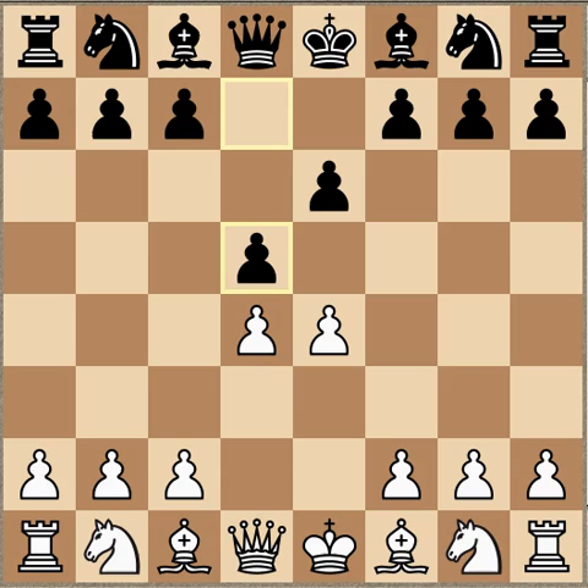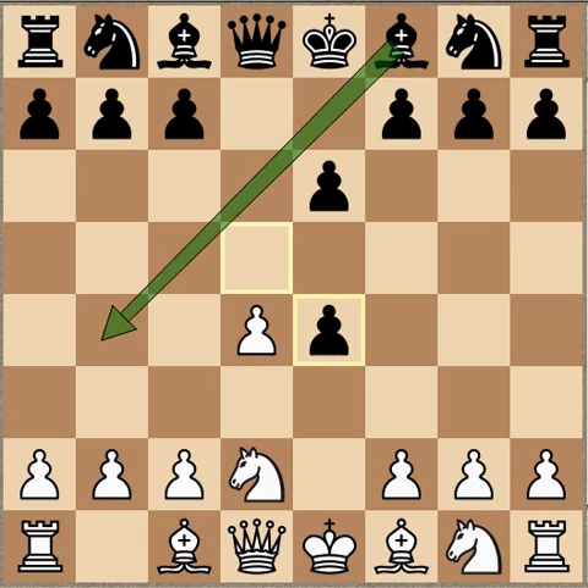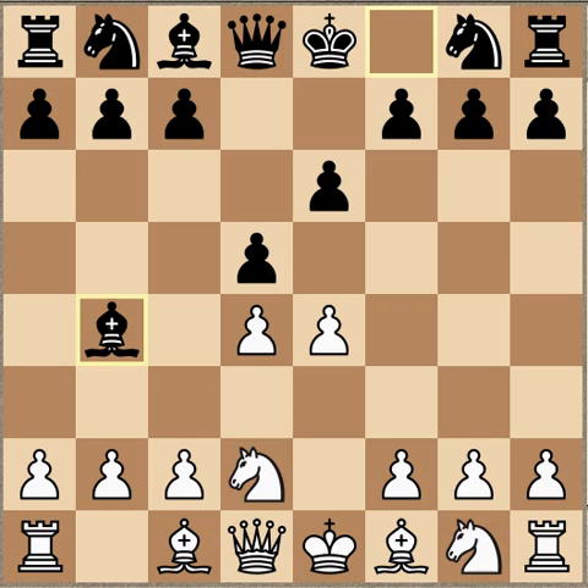One of the main tabias in the French is the move Nd2, known as the Tarrasch. The purpose is that it defends the center, and the idea is to nullify the move bishop to b4. After Nd2, bishop b4 trying to exert a pin, white would simply play c3 to swat it away. Knight d2 has been played by great players like Karpov and Michael Adams.